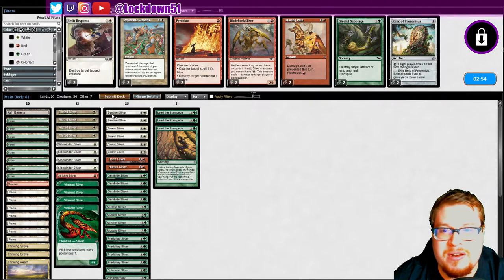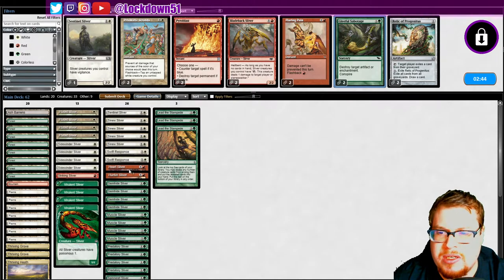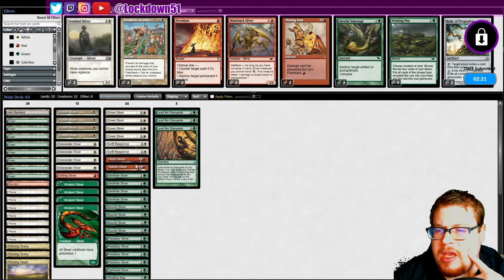Let's bring in our Spinneret, cut a Sentinel, get a Swift Response for those flyers just in case. They might be playing with some enchantment stuff but I haven't seen it so I'm not going to worry about it. Hunter should be pretty useful — we need to cut two cards so we can cut the two Sentinels. Kind of want to keep Hunter.